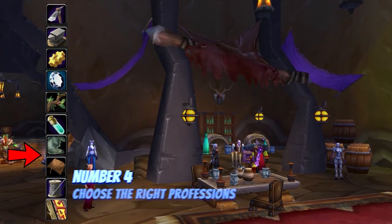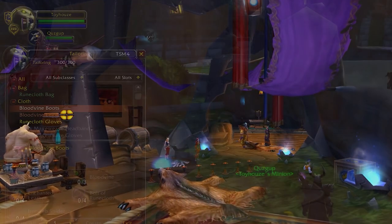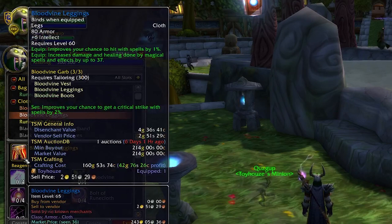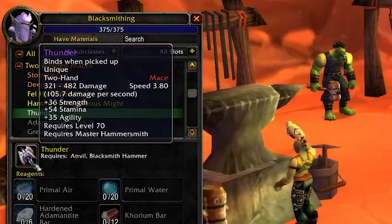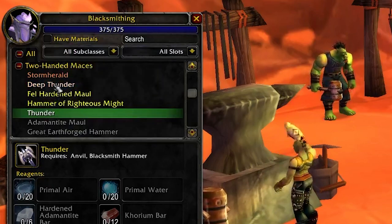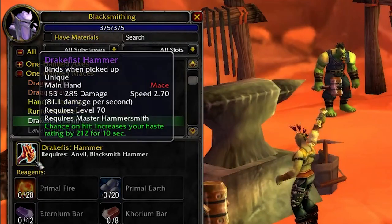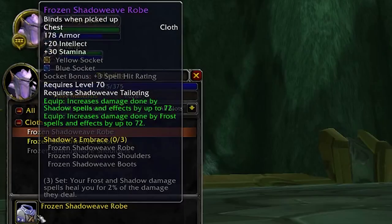Speaking of professions, number four: choose the right professions. Unlike in Classic, where your profession sort of didn't really make a huge difference for your character besides a few like engineering or tailoring, because most craftable items were BOE and not profession-specific — in TBC, this changes. Professions in TBC are a huge deal because there are a lot of bind-on-pickup items, like Storm Herald for PvP, Dragon Maw, or Drake Fist Hammer for Enhancement Shaman. There's also BOP Engineering Goggles, which are pre-raid best-in-slot for literally every class and spec. For Shadow Priests, Mages, and Warlocks, you have the Frozen Shadow Weave set, and so on — there are so many more.